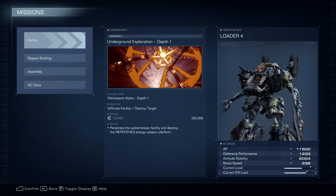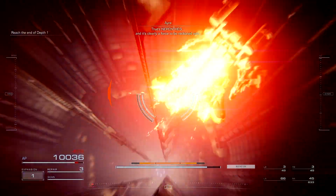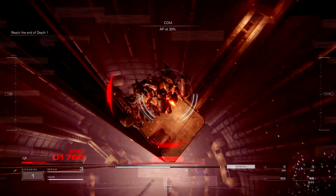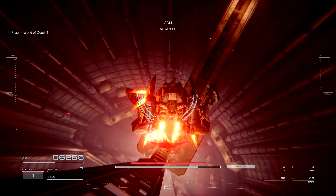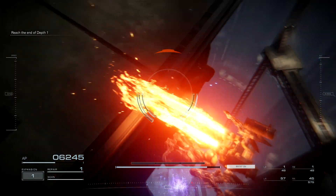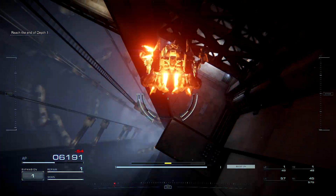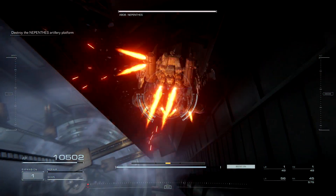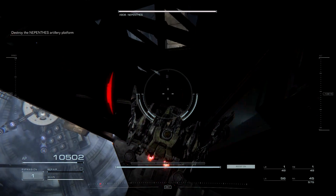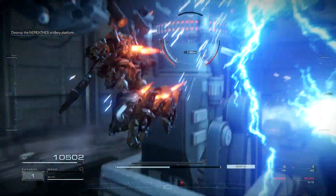Next up on the list of missions, we gotta make our way down an elevator. It isn't as simple as it sounds because there's a giant laser at the very bottom. It's pretty easy to make your way down with the cover provided on the side, though I need to time my falls right or I just get obliterated. But once you reach the bottom you destroy the thing and it's mission complete.